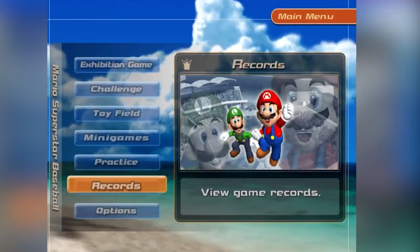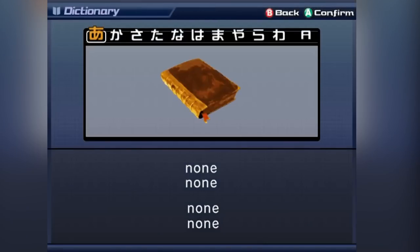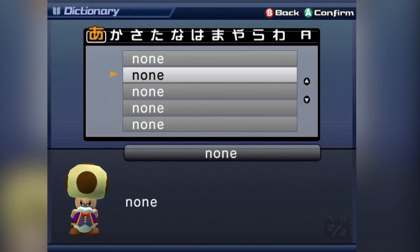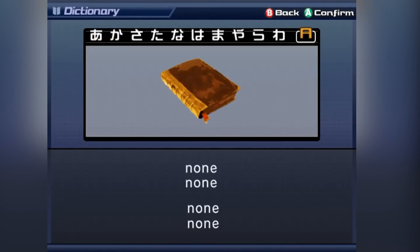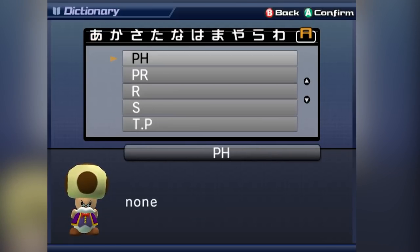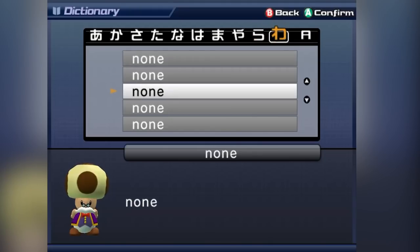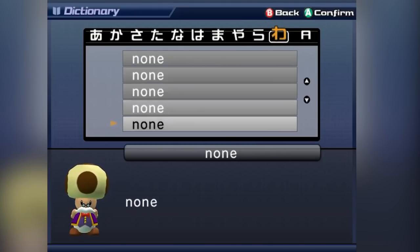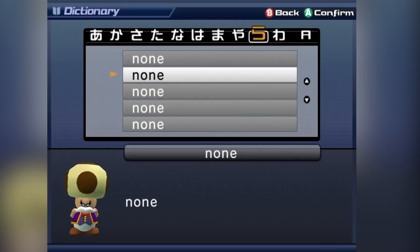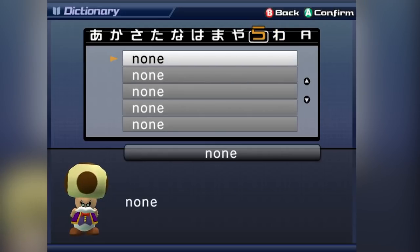Dictionary Mode. In the Japanese version of the game, there's an extra scene known as Dictionary Mode, made as a way to teach baseball terminology to users. Dictionary Mode is unused in the American version of the game. However, recent datamining has revealed that the code for Dictionary Mode is actually still present in the American version — while fully functional, it contains its original Japanese text, though most of the text is simply displayed as 'none.' It does have an incredible song that is not normally accessible in any other part of the game.